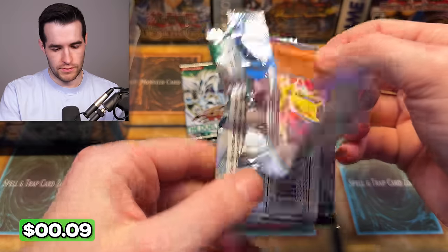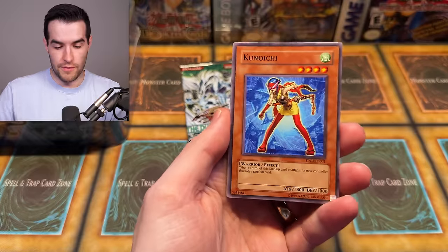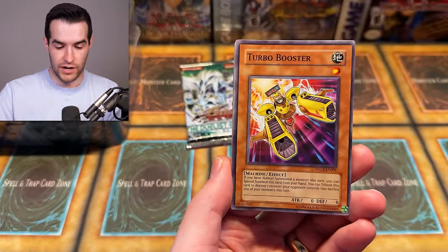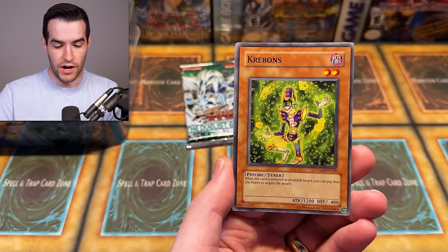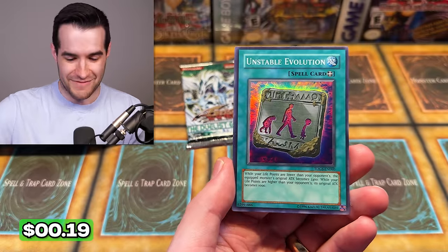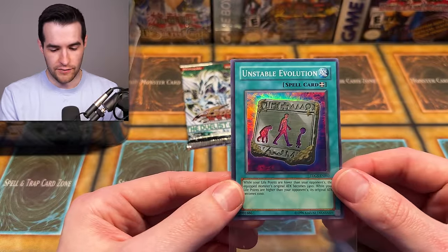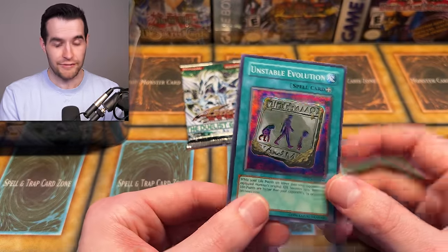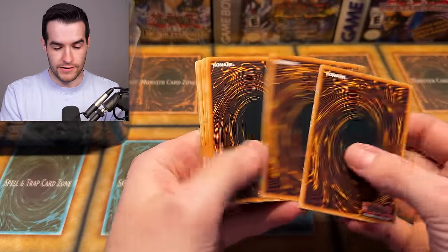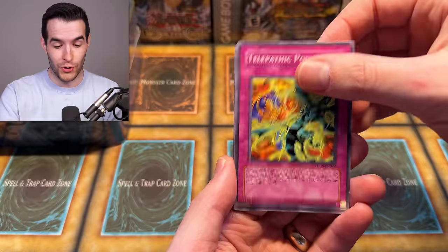Searching for the ghost rare Stardust Dragon — will this be the time we finally pull it, so I can add it to my 'pulled every ghost' goal? We have the stardust dragon artwork cards here — small piece golem, turbo booster, grapple blocker and silent strider. No ghost rare yet. We do have a super and an ultimate in this box, not bad, but if we could get the ultra Stardust or the ghost rare, that's really what we want.